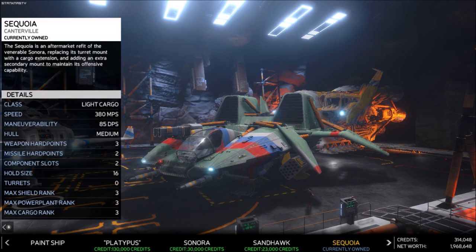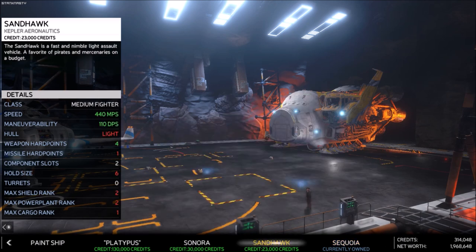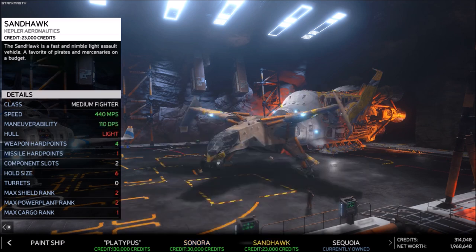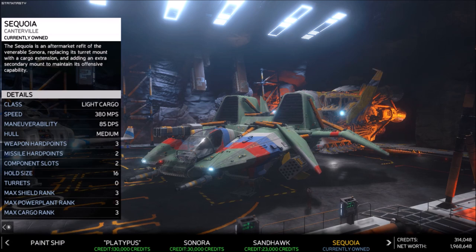Hello ladies and gents, I am the Rev and this is Rebel Galaxy Outlaw — the ship guys — where we're going over all the ships and their variants. Today we have the Sequoia. You have to go to Bountiful Vista and do the credits there to pick up the ship. It's comparable to the Sonora. The big difference is the shield and power plant are both rank three, max cargo is three, and it has more missile hard points. What it doesn't have is a turret, but I didn't really see that as a big deal.